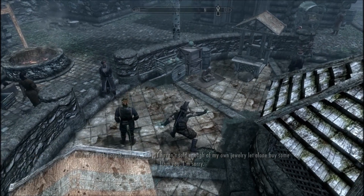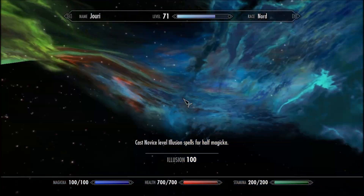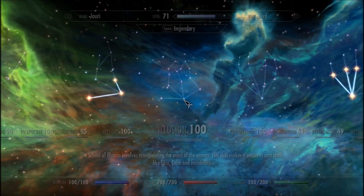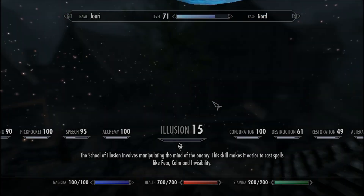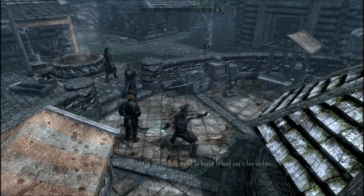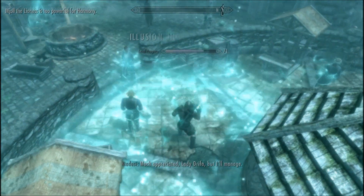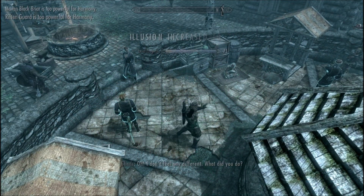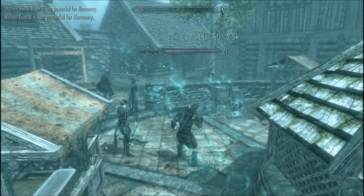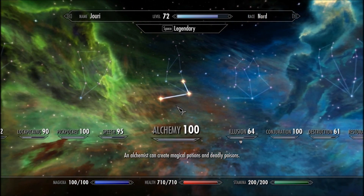Then you just cast the spell. Got a Legendary at first — here we go. Now I've Legendaried the skill, it's down to 15, and you just cast the spell. It's like 10 to 12 casts to go from 15 to 100, because it's AOE and it affects practically everybody. And if you look, two casts and I'm already 64.